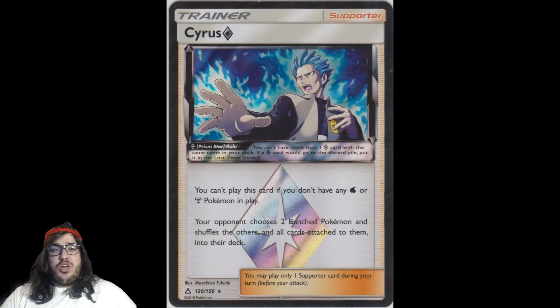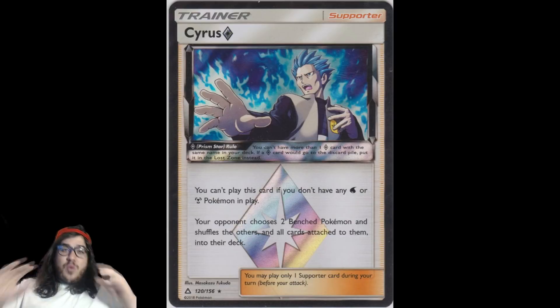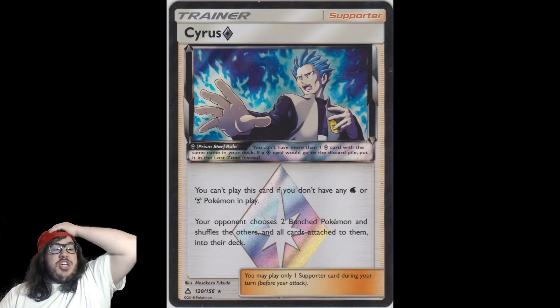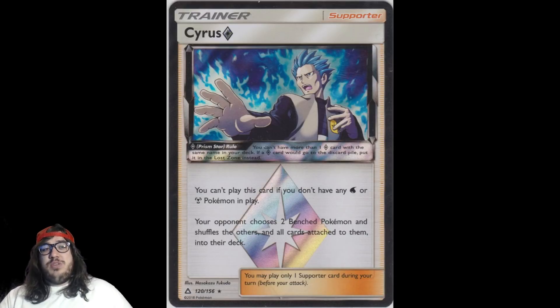Cyrus says your opponent chooses two Bench Pokémon to keep, and shuffles the rest along with all attached cards back into their deck. So if Zoroark players fill their Bench with five Pokémon, you play Cyrus and they have to pick only two to keep — the rest go back. One will probably be Tapu Lele, but the other Bench Pokémon are gone. It'll take them a lot of setup to recover. The new Metal decks with Magnezone will love Cyrus. The downside: it's a Prism card, so when you use it, it goes to the Lost Zone — you can't get it back.